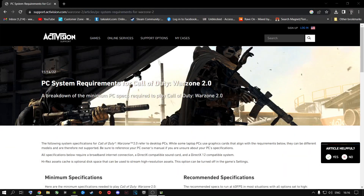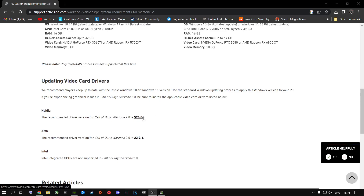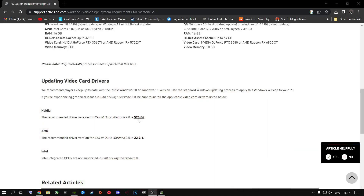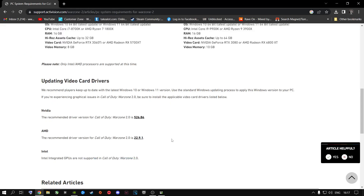I'll leave a link in the description to the Call of Duty recommended driver page. It shows the best drivers to run right now for Nvidia users and for AMD users. If you are running perfectly fine on the latest Nvidia driver version 531.18, leave it. If not, roll back to the recommended driver. For AMD users, click the link, select your GPU, and download the recommended drivers. Do this if you are losing FPS with your current GPU drivers.